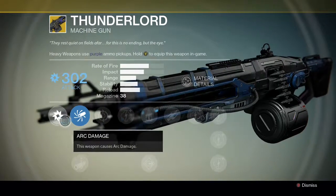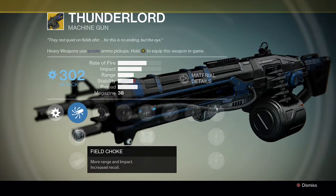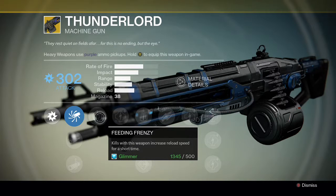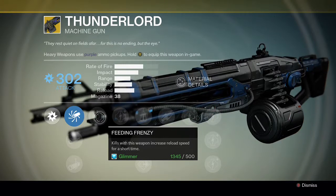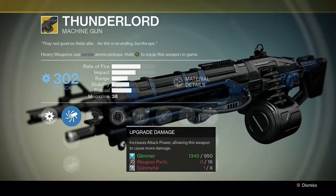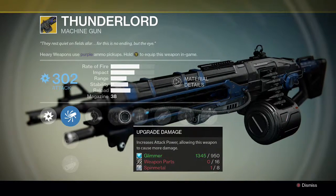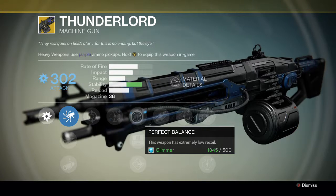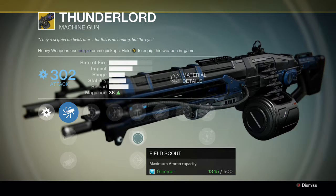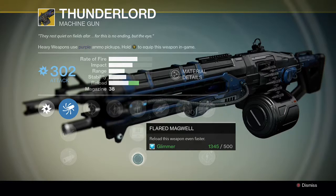Let's go through its upgrades real quick. Of course it's got arc damage. Here are your ballistics — feel free to pause if you want a better look. Here's your first good one: Feeding Frenzy — kills with this weapon increase reload speed for a short time. That's pretty good; it's always great to have a reload speed perk on heavy machine guns since they take forever to reload. Then there's Perfect Balance for good stability, and Field Scout which is probably the way to go — 38 rounds in the magazine, which is pretty low for a heavy machine gun.